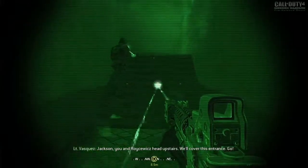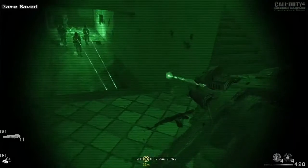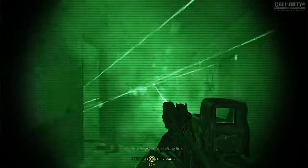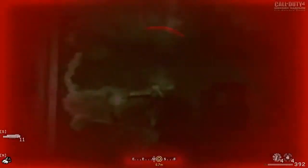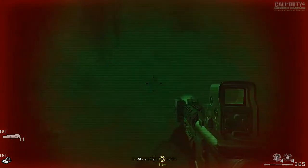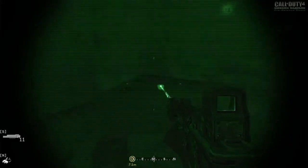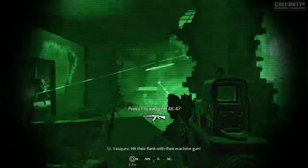Jackson, you and Royce head upstairs, we'll cover this entry. Here you go buddy. Did I shoot him by accident? I guess they were both taken out. Take that buddy. Oh crap — that took me by surprise, and I'm the one who's supposed to be ambushing. Luckily this is one of those games where the AI basically does all the work for you. This game is a notch away from being a walking simulator, let's be real.